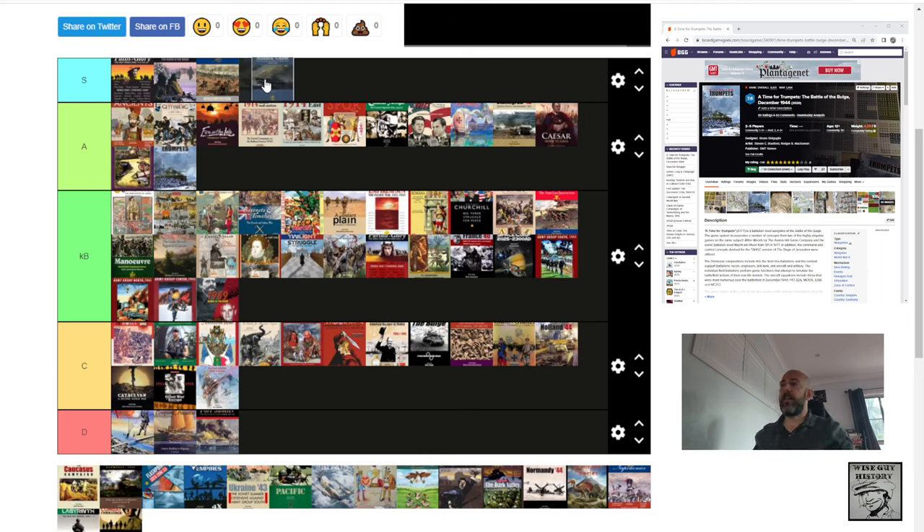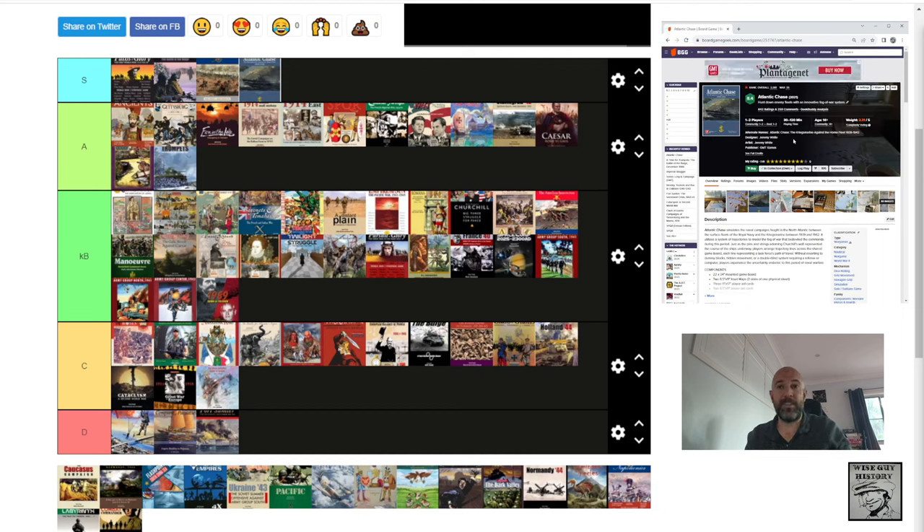Atlantic Chase — S tier. Hugely innovative design — just so different. Great to see designers trying interesting new things. Jeremy White, designer of course. Beautiful rulebook design, beautiful structure to scenarios. Learning the game is a story in itself. Outstanding.